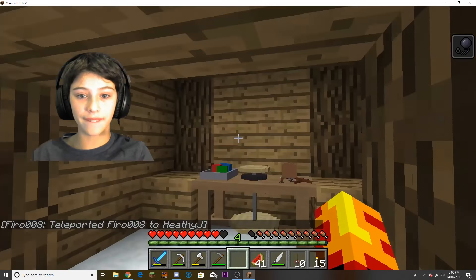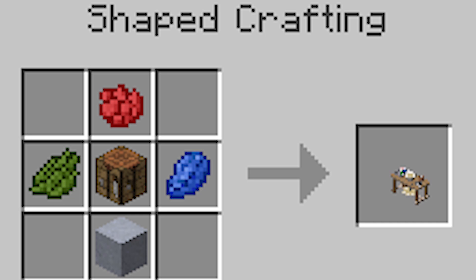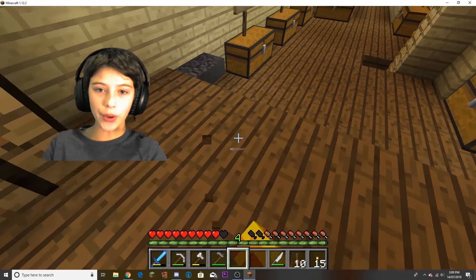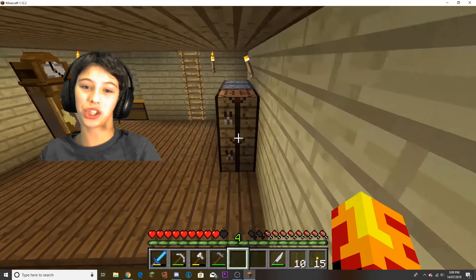Can you just quickly explain to them how you craft the deco bench? Okay, so first a block of clay at the bottom middle, then a crafting table in the middle, and then lapis in the left middle, cactus green in the right middle, and rose red in the middle. There's going to be an image of the deco bench crafting recipe on screen because Daniel's explanation wasn't very clear.